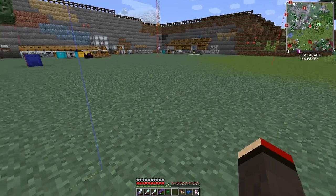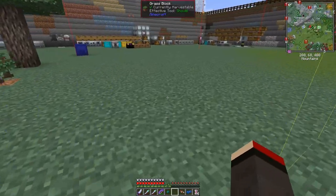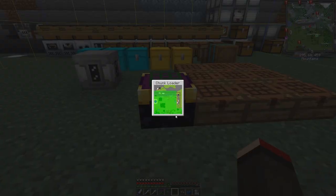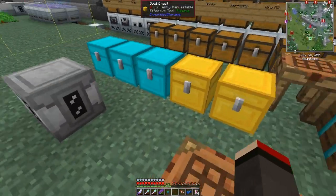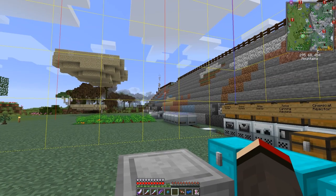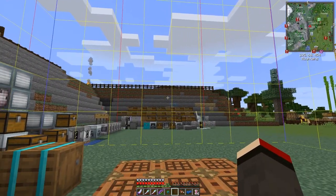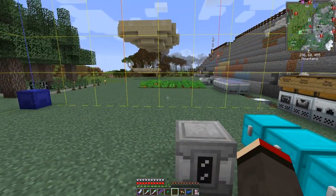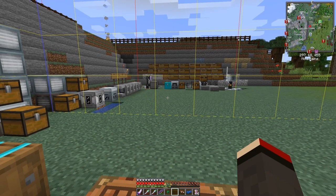By default it doesn't load all 25 chunks — it does the middle nine. If you want more, you right-click the chunks you want to load. I'm not bothering to load chunks beyond the walls. It doesn't load anything beyond the chest area because it doesn't need to.